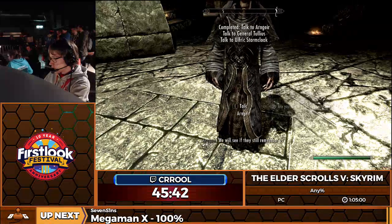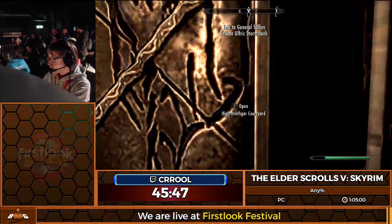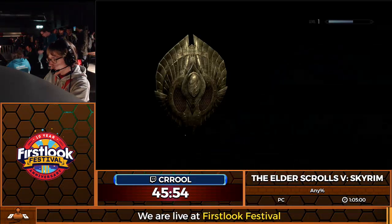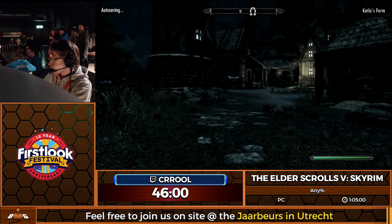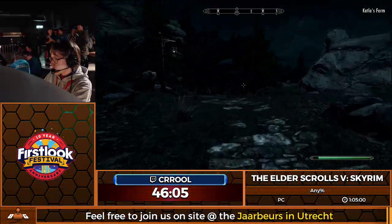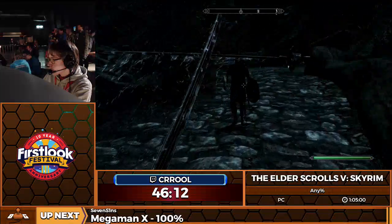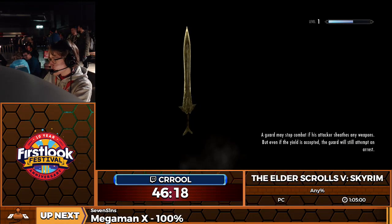We're going to start up with the Imperials — convince them to join us on our mission to get rid of some dragons. I need to quickly find a guard, because as you may have noticed earlier, I don't particularly like guards. Someone attack him, get another bounty — and that puts me right into the middle of Solitude. Off to the General to see what he has to say.